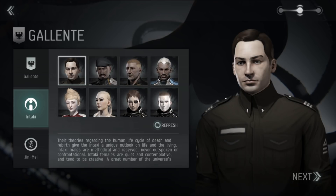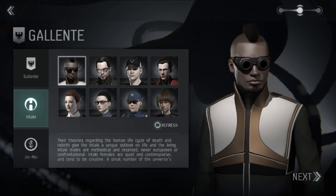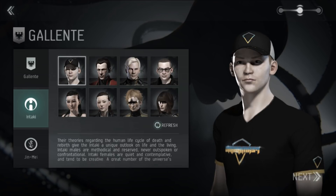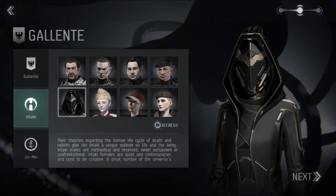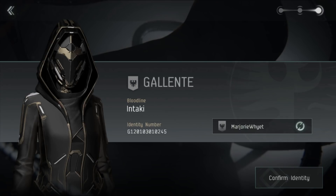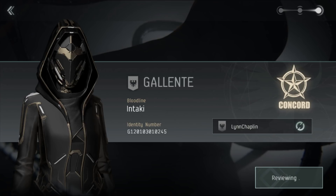You then just choose a portrait that you like and that will be your character's avatar — you can refresh to see more options. You'll then just need to choose a name. You can tap on the refresh button to have the game generate one for you, or you can type in your own name if you'd prefer.